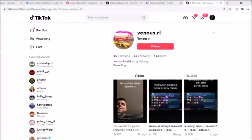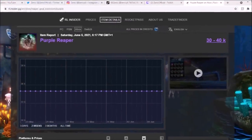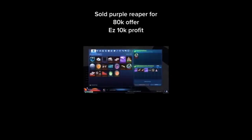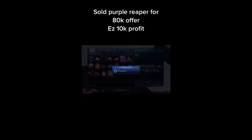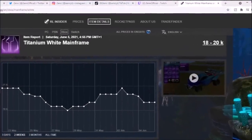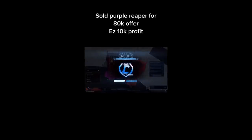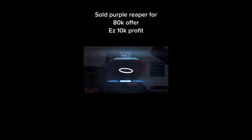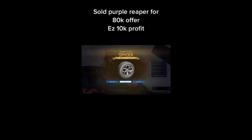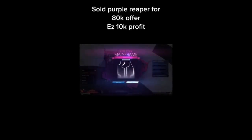Moving into the top 5, this TikToker is going to be selling a purple Reaper for nearly 100,000 credits — I've seen this thing go for 100k before. He's getting himself two White Octanes, also two White Mainframes — a Grey Mainframe would have been even better — but he's also got a White Halo in there and some credits on top. Honestly, I really don't know Reapers too well, so it could be 100k+ and he could be taking an L. Not too sure, but it's still another emphatic trade — that's incredible.